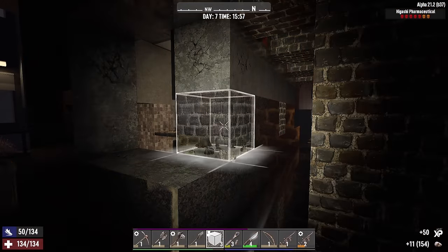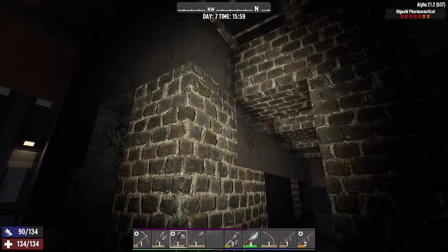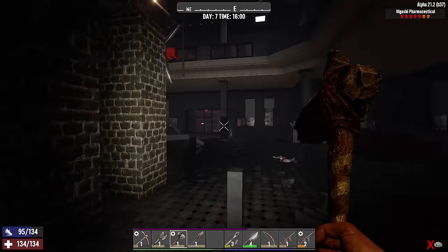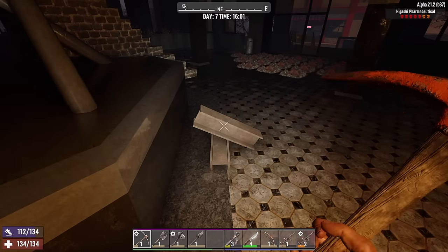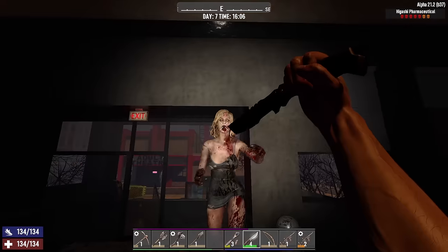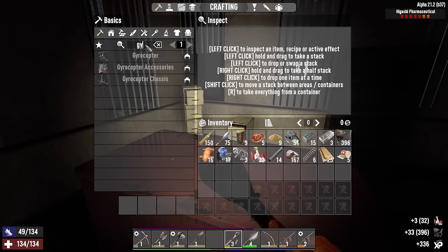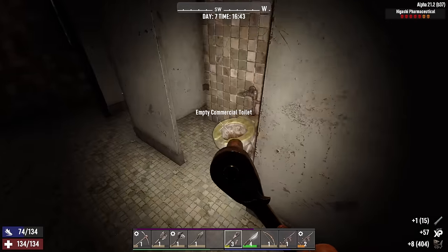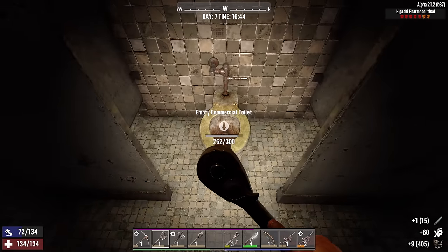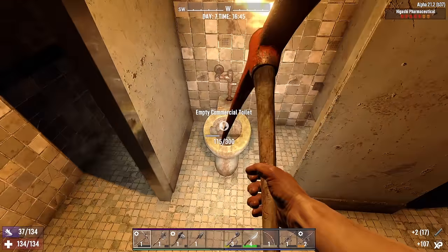Our best bet for the base is to just fill in both bathrooms with cobblestone blocks. If we want an area of refuge down here in the lobby, we can build one in one of the offices. Alright, we got the electrical parts we're gonna need for the accessories. Now we just need the pipes - I only got one from taking that toilet apart. I'm better off just breaking it. I got two from breaking it.